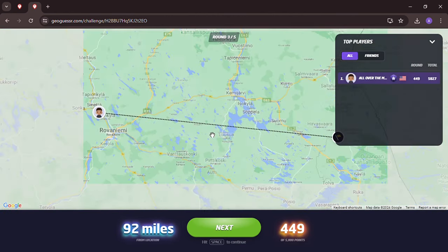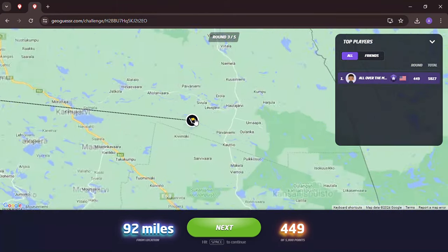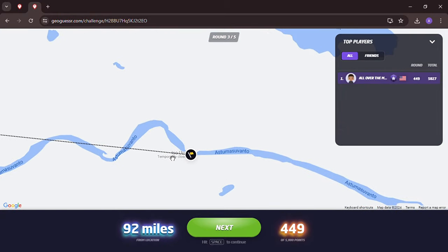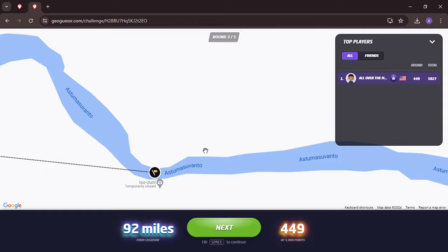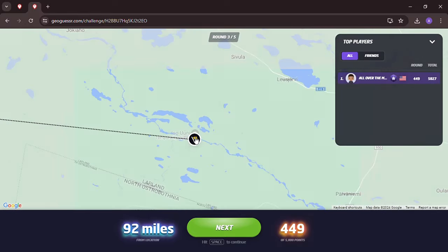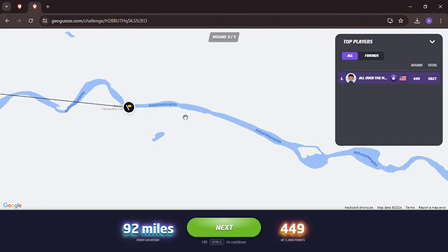92 miles away, almost the right latitude, not as far north this time. We were just inside Lapland at Iso-Unijoki. I'm sure the river is frozen by now. What river is this by the way? Äkäsjoki — Äkäsjokisuvanto. In this game it doesn't look like we're getting any towns of Lapland, which I was hoping for. Looks like we're getting a lot of forest.